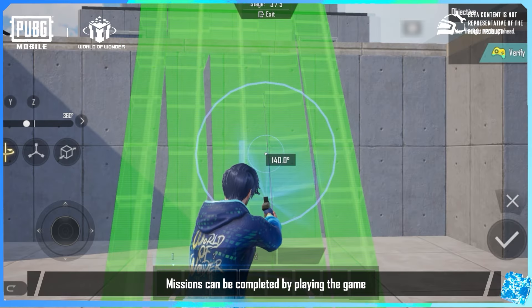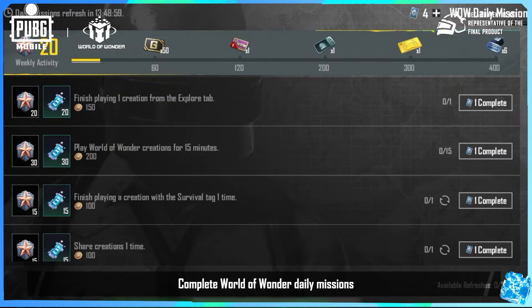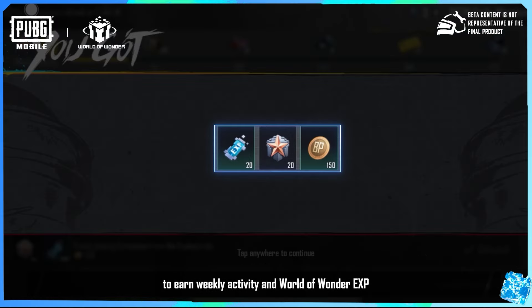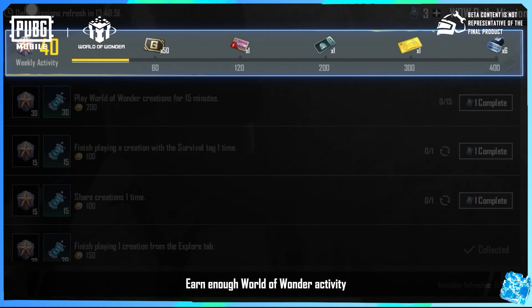Missions can be completed by playing the game or by using a mission card. Complete World of Wonder daily missions to earn weekly activity and World of Wonder EXP. Weekly activity will be reset every week. Earn enough World of Wonder activity to get AG, World of Wonder room cards, gold banknotes, and more.